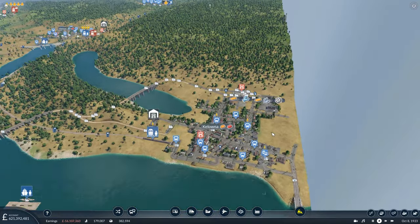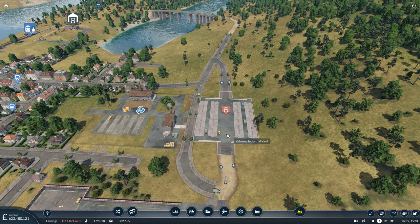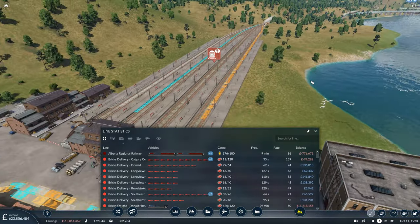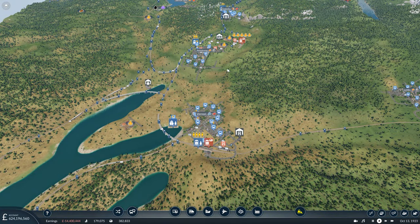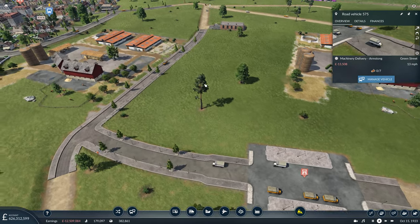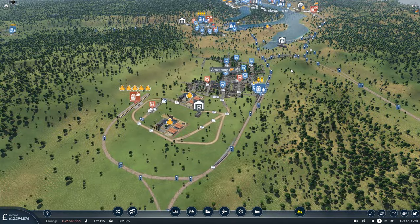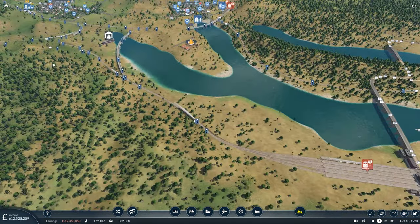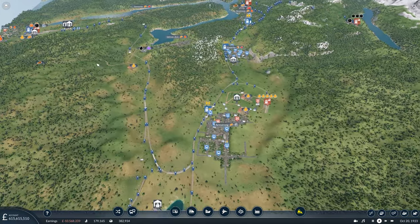Let's quickly hop back down to Kelowna and see if we've had any pickup on our tools yet. It doesn't look like it — we have some waiting to be collected, but nothing on the platforms yet. We've not had any delivery of tools yet into Vernon, nor have we had any machinery dropped off yet. That's okay — it might take a few moments for everything to filter through correctly and the production to kick up into full gear, and I'm sure we'll witness that in future episodes.